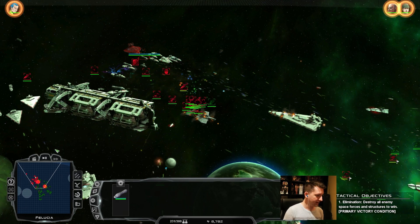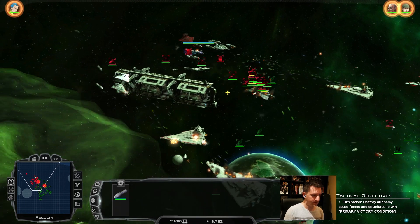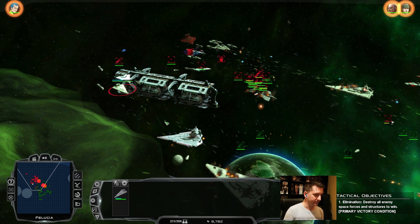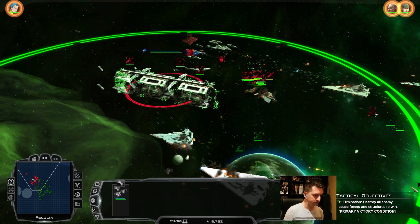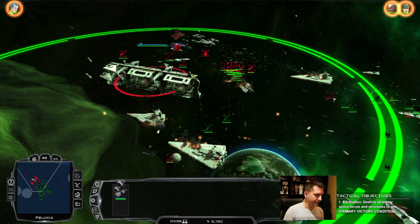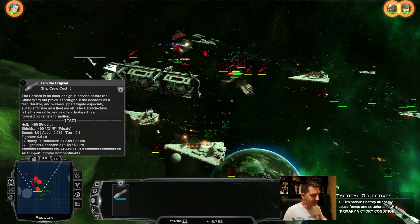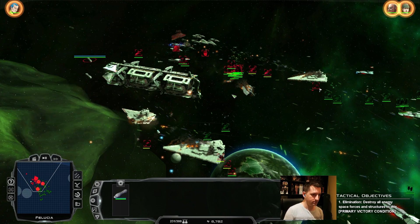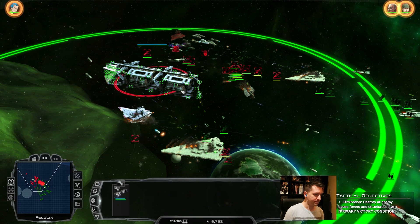Heavy turbolasers means they can hit larger targets from pretty far away and are less reliable hitting smaller stuff. They don't have point defense, which is why point defense is listed in the capabilities as well. Any ship that's going to have point defense will display it in the toolkit.